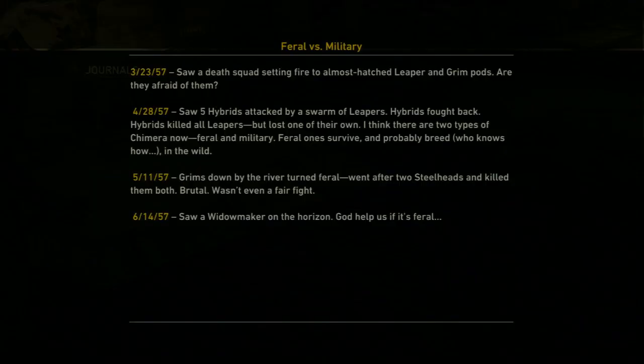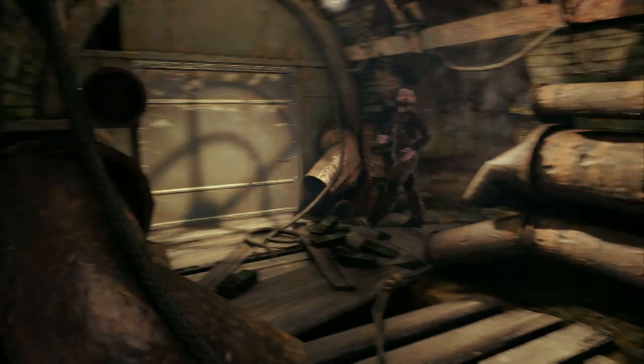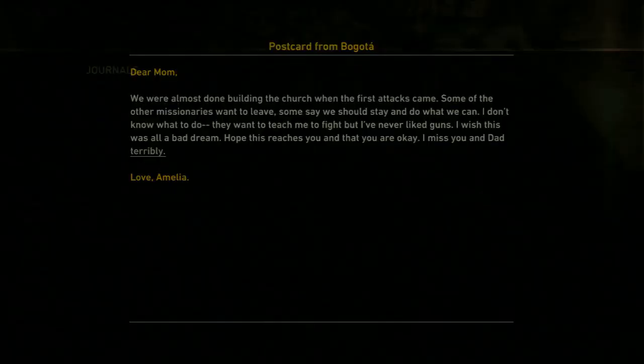Chapter 1 journal locations: there are two journals on this very first level, both text journals. As soon as you start the game, just walk up to that desk and it's right there. For the second one, keep walking through the tunnels a little bit and eventually you'll come to a new room. You'll see a woman sweeping — just turn right by her and on the bed is the second journal.